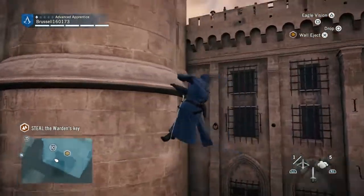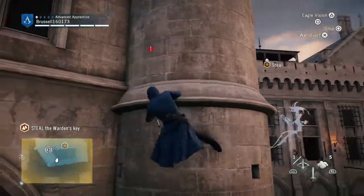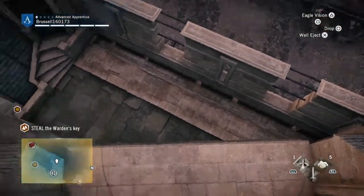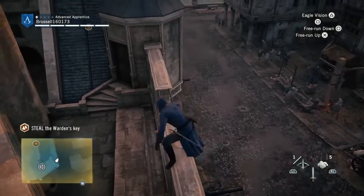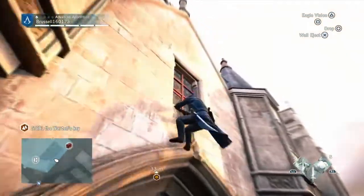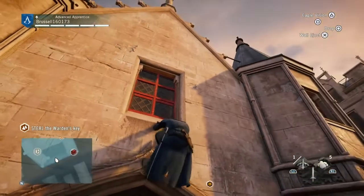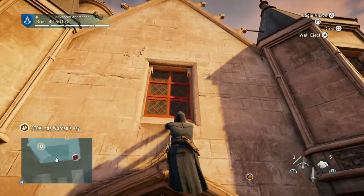We're going to go this way — oh no, we've gone the wrong way. We'll go back this way. Went the wrong way there, didn't mean to do that at all. Right, off we go. We're going to climb up. Now there are four sync points available: two for completing the mission and two that are hidden. But don't you worry, I've got ya — I'll show you where those two are hidden. You can also do this mission three times.